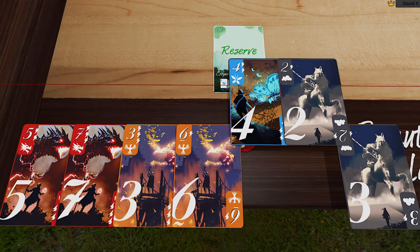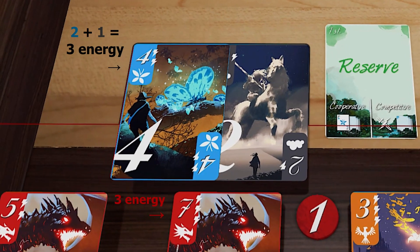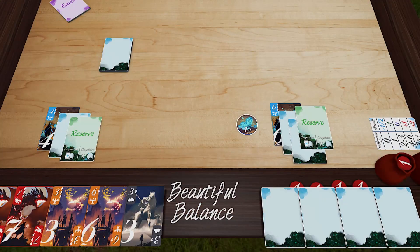For your bid, you want the energy on your bid cards to equal the energy on the cards you think you'll win with. Place one bid card face up for everyone to see, but the rest must be reserved face down. Once everyone has bid...